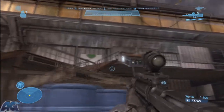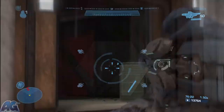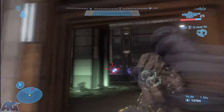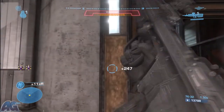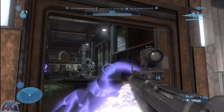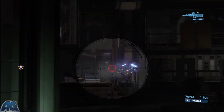Save that Grenade Launcher for this room, like I told you in the last video. I think I hit a grunt with that, which was basically the biggest waste I could've done. You need your hologram for this part, by the way. So if you dropped it during that standoff, go back and get it.